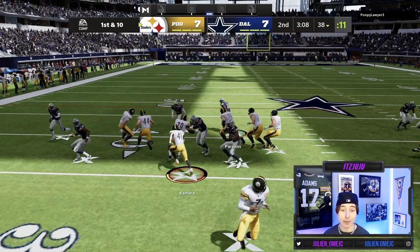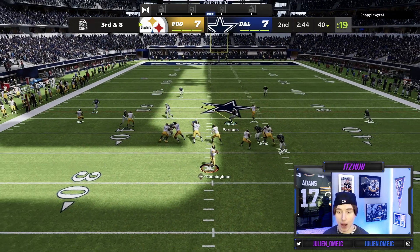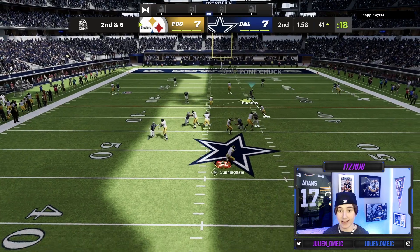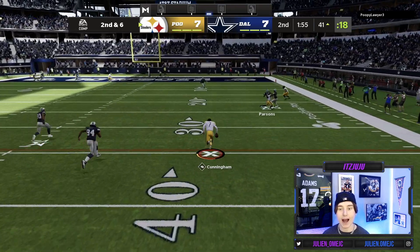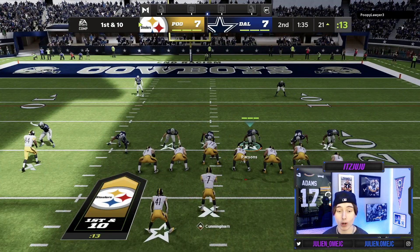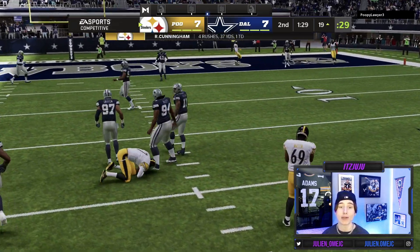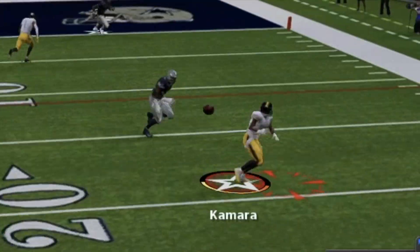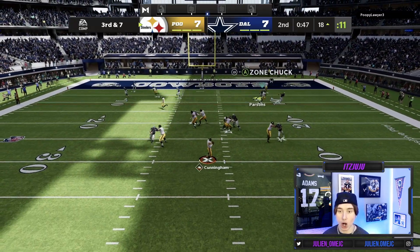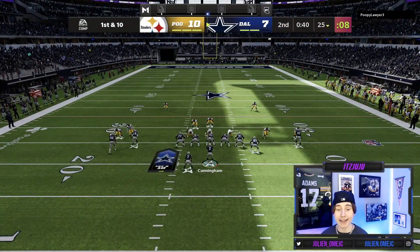He's been straight cooking me all game. First and 10 — we stuff the handoff for a gain of two. Third and eight — I knew where he was going but Micah was too slow. Second and six — he rolls out, gets boxed up, but Cunningham scrambles down to the 21. He's one of the better players I've played in a while; when I box him up he just takes off running. Eventually on third and seven we get in there for the sack — huge stop, needed that badly.